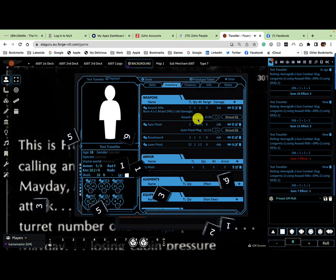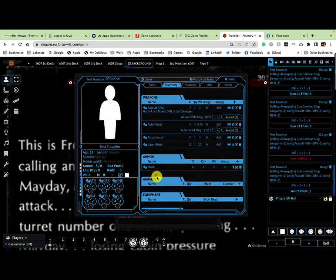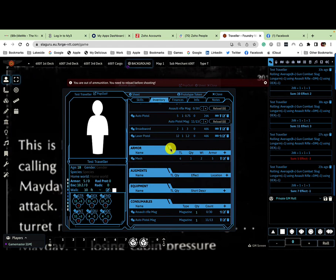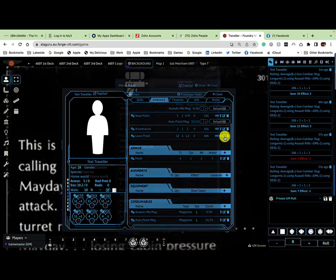When the magazine hits empty and you try to fire, a message appears: 'You are out of ammunition — you need to reload before shooting.' If you have another magazine, equip it and you can go again. Clicking reload does nothing if you have no spare magazines. The character sheet tracks not only the bullets remaining but the number of magazines you have.